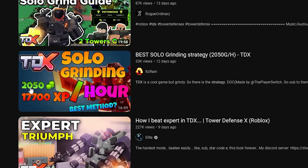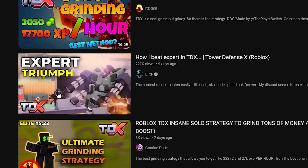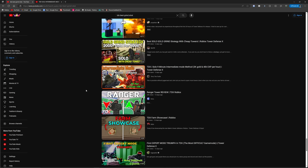But from the thumbnails that I'm seeing here, I'm already seeing better. Like look at this — 2,000 gold per second. Sorry, 2,000 gold per hour. This one's 3,000. And there's my video, which you should definitely watch — how I beat expert mode. Here's 3,000 gold again, 2.6k, 1.3k. Let me scroll down to see if anything beats 3k coins. This one is 3.7k gold.